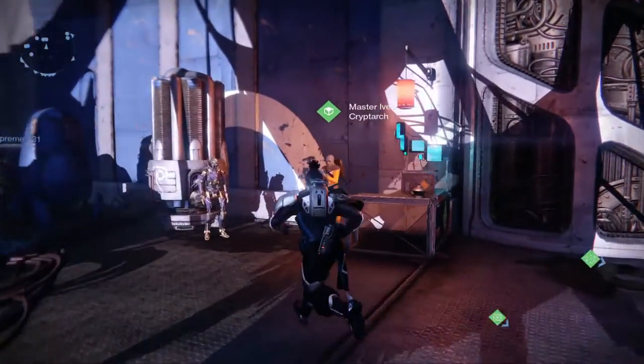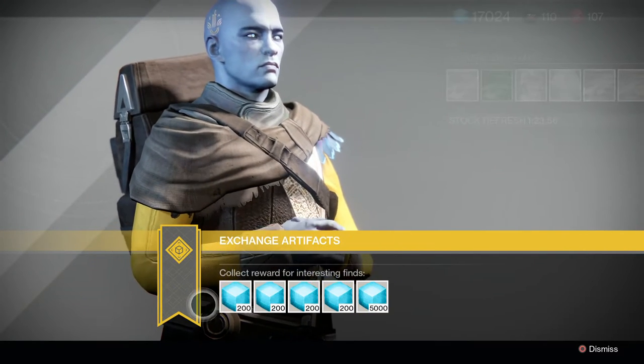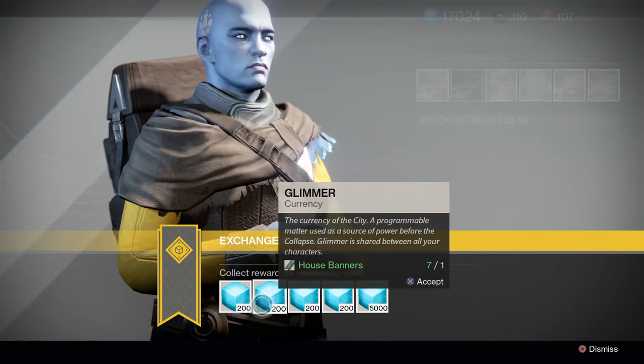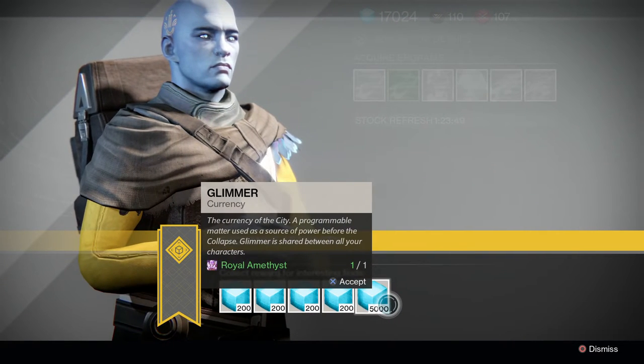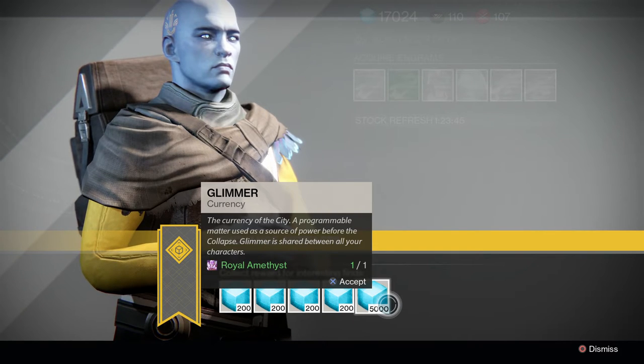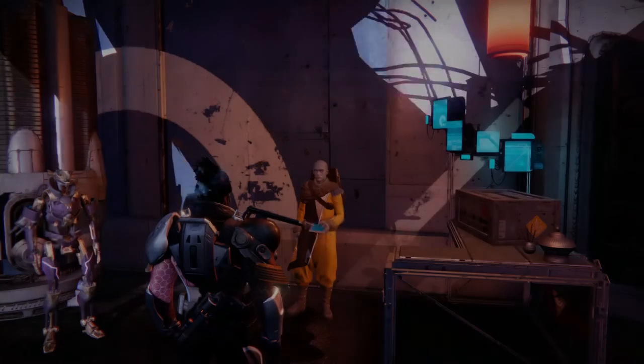First off, don't cash in any house banners, silken codexes, axiomatic beads, or network keys. These are items you normally get by defeating majors and ultras, and you can normally cash each one in at the Cryptarch for 200 Glimmer. I recommend just stacking them up in your vault, along with any Royal Amethyst you get from Petra. This way you'll have a pretty sweet reserve of cash.